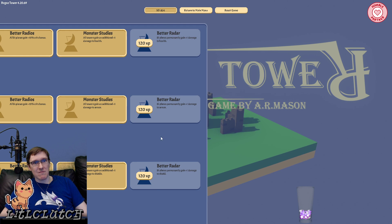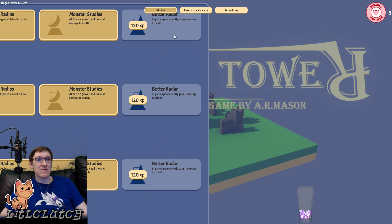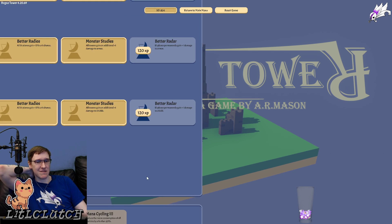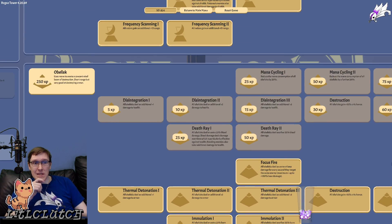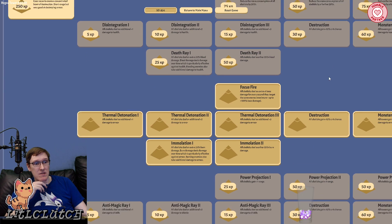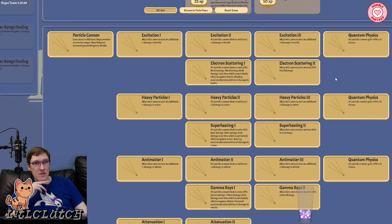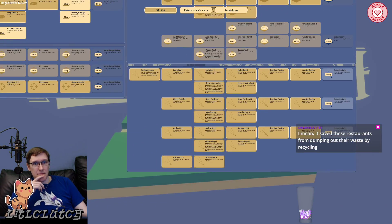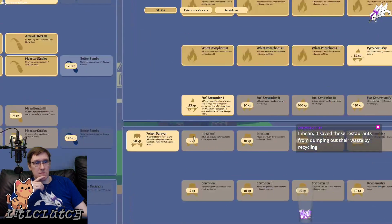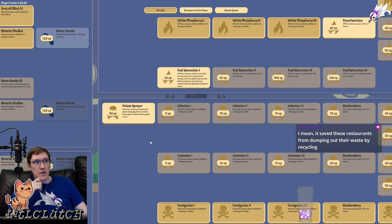I don't know if I want to get the extra plus right here because it's only plus one multiplier. Obelisk is tempting just to unlock it, and then we can get all these cheap ones. I'm thinking we unlock the obelisk and the poison and get the cheap upgrades, at least.